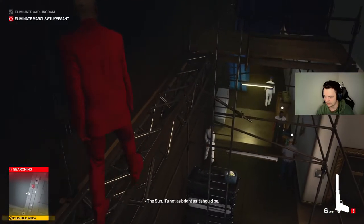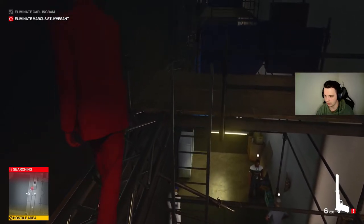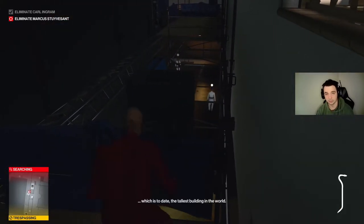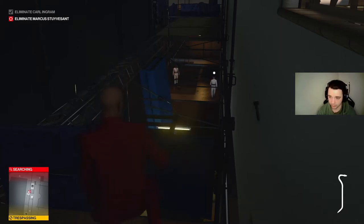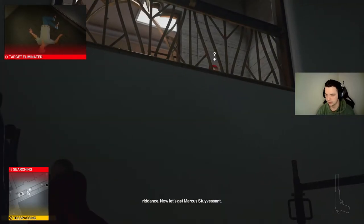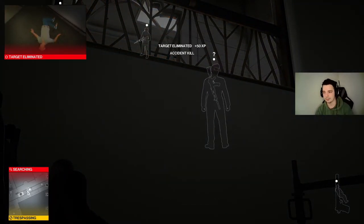The next guy is going to be up under here — this is why you grab the crowbar. Simply just press and hold down, Wire or Triangle depending on which console you're playing on. There is a guy directly above you, so you have to wait until he gets on the phone and then we can make our escape.